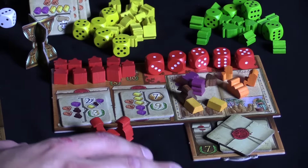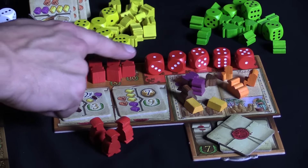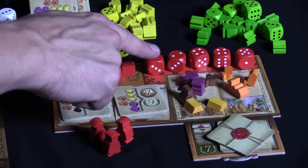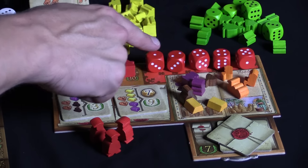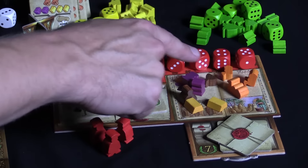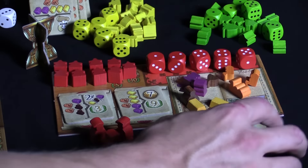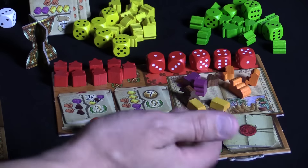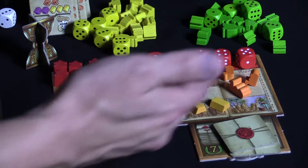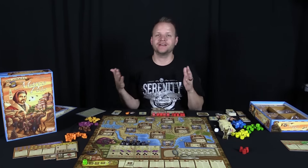This is what your player board looks like in Marco Polo. You have slots for your contracts, slots for your markets, and a place to put your dice after rolling so you know what dice you have left and what numbers they are. There's a general area for supplies, and completed contracts go right here — it's supposed to symbolize a desk. I really like the setup; they made it look cool rather than just a standard square.